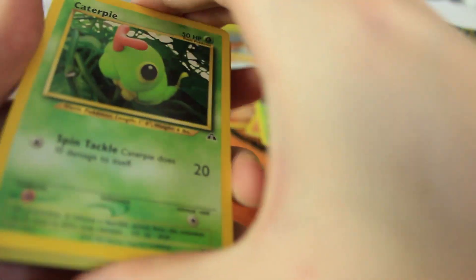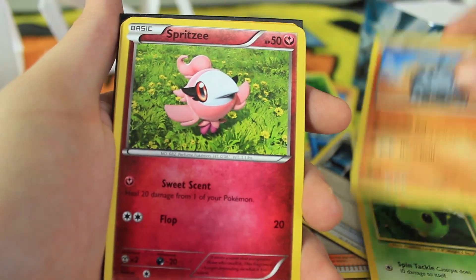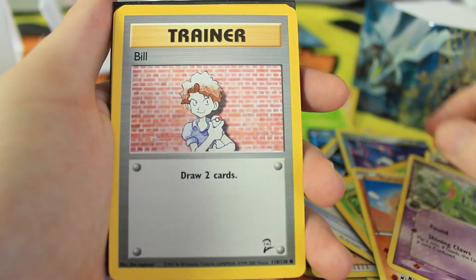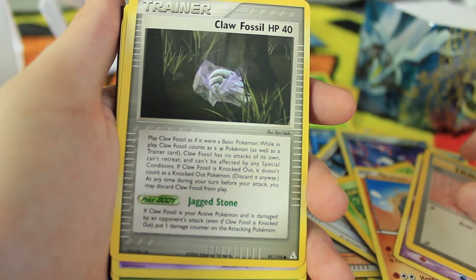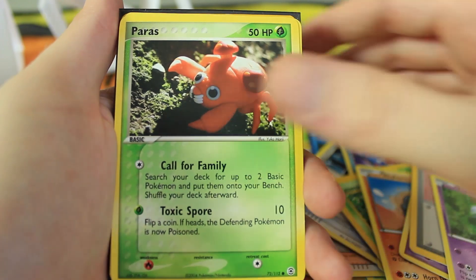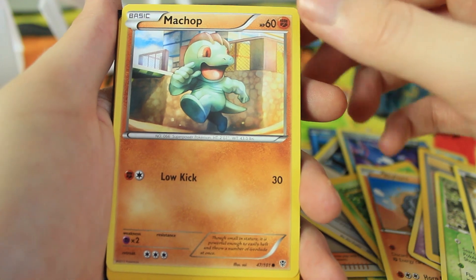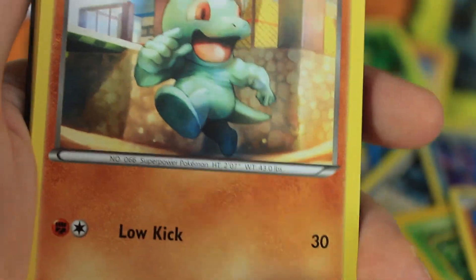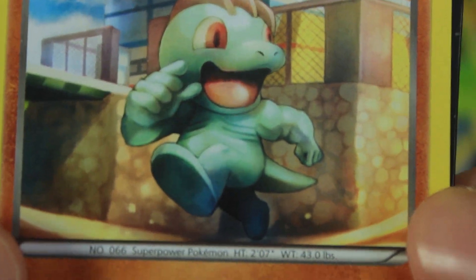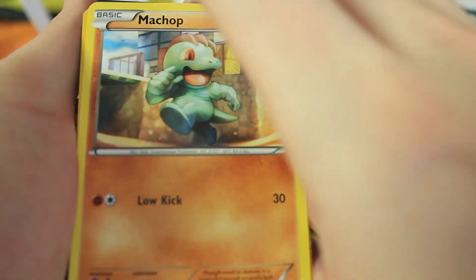I think we just might — we have another sleeve in the back, so maybe another holo. We got another one of these Caterpie, a couple of duplicates, but that's all right. We got Rhyhorn, Spritzee — I don't mind duplicates considering just how much variety we have. We have a Espurr, Paras, Scraggy — always love Scraggy — a beautiful Sui art Machop, though the proportions are a bit bizarre. I still think it's kind of adorable actually.